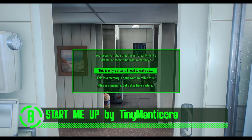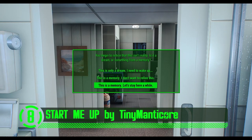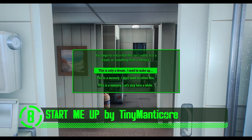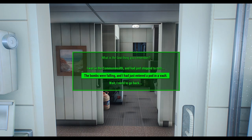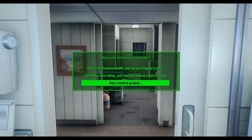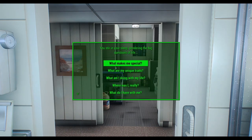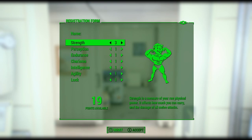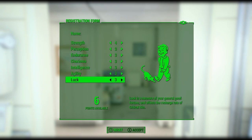At number 8, we've got Start Me Up. Start Me Up is a mod that provides an alternate start, quick start, or normal start options for your character, depending on what kind of mood you're in at the time. When you use one of the alternate start paths, there are over 800 dialogue edits with voice and lip sync, so your character is no longer the mother or father of Sean, or even a vault dweller for that matter.